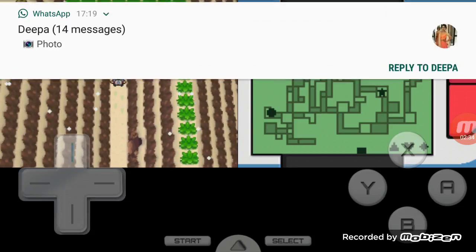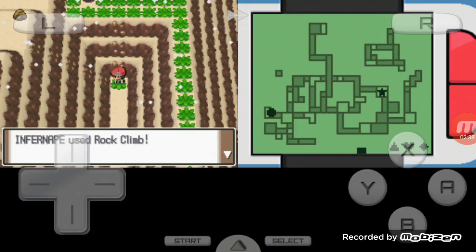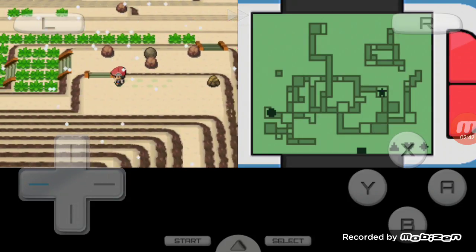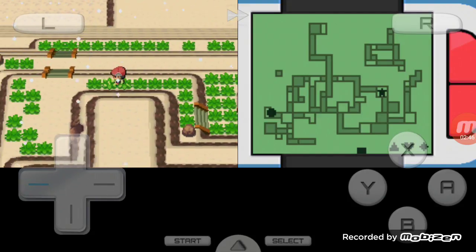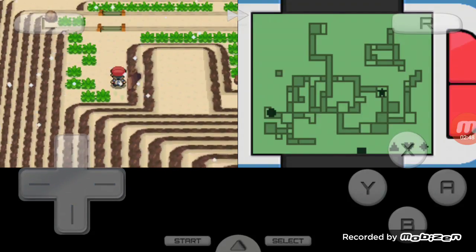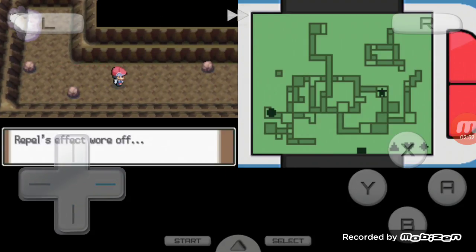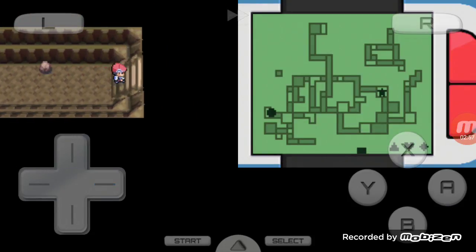You have to use Rock Climb here, and after using Rock Climb you go over here into this cave right here. Let's just use a Max Repel real quick — there we go.